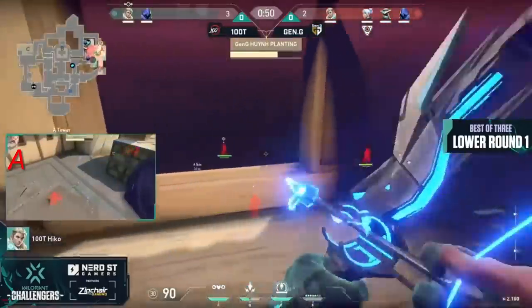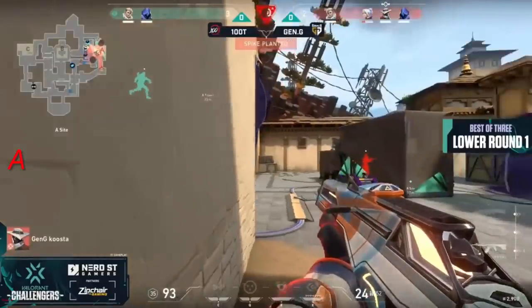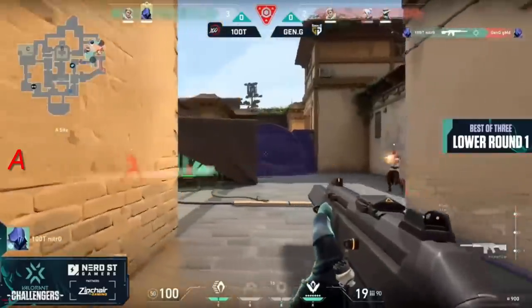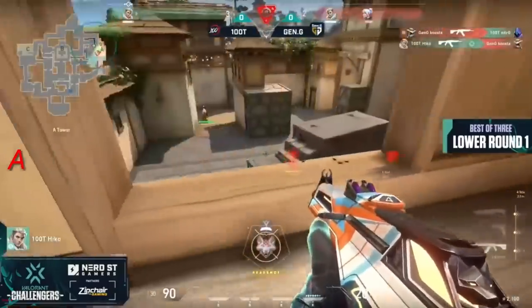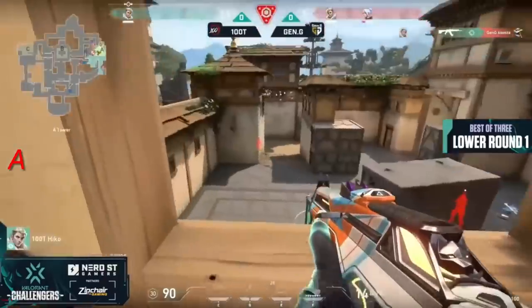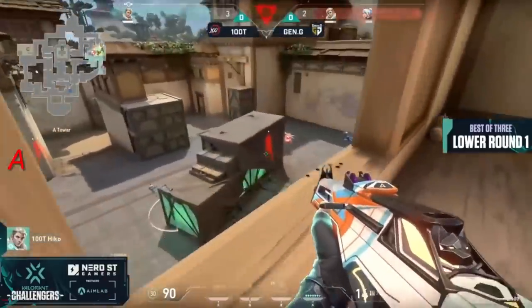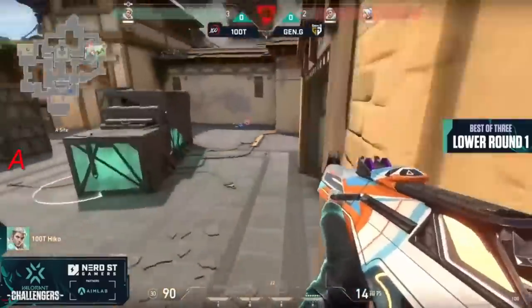That back-and-forth volley continues. This was the eco round — Gen.G buying everything they could, now getting the upgrades they need. Kusta doing everything he can to right his wrongs. On eco once more, finds himself up in heaven in a clutch situation — it's been a while since we've seen one of these eco rounds working against the clock.